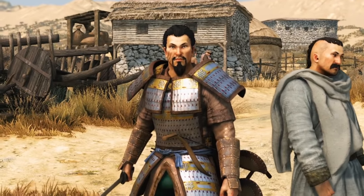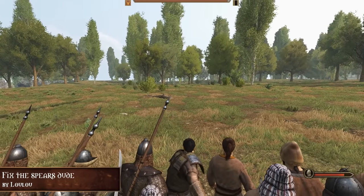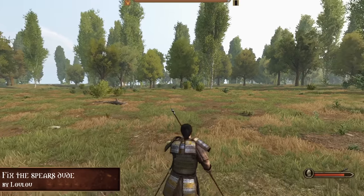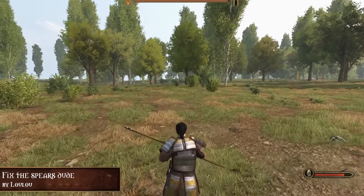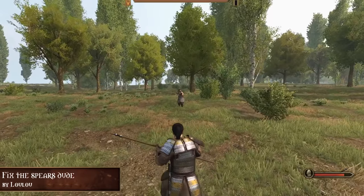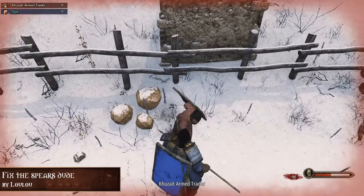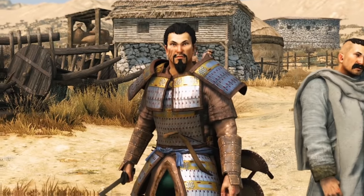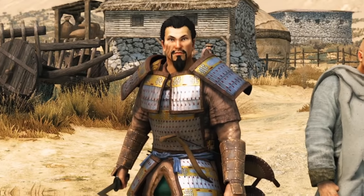On to the next mod, we have Fix the Spears Dude by Lulu, which fixes the spears. This mod reduces the collision of spears at the back to prevent your attack being interrupted from behind you by your allies, and also removes the interruption of piercing damage so that your spear thrust doesn't get stopped just because the enemy is a bit close. With this mod installed you will always be able to do a full thrust. Such a simple mod, but highly effective.